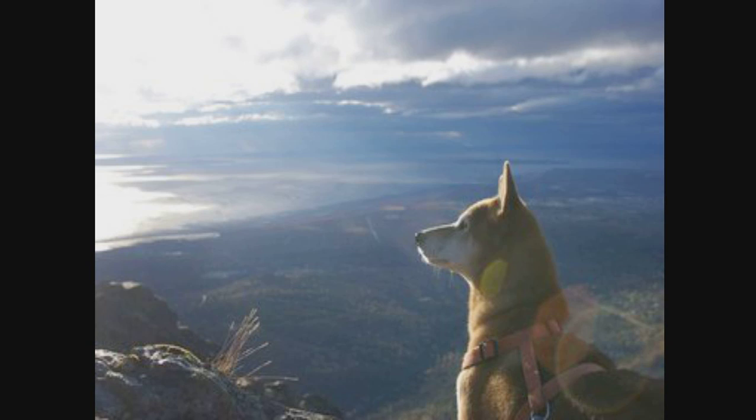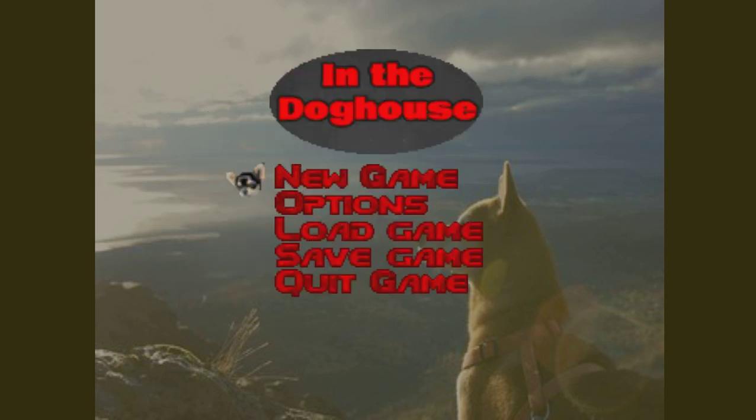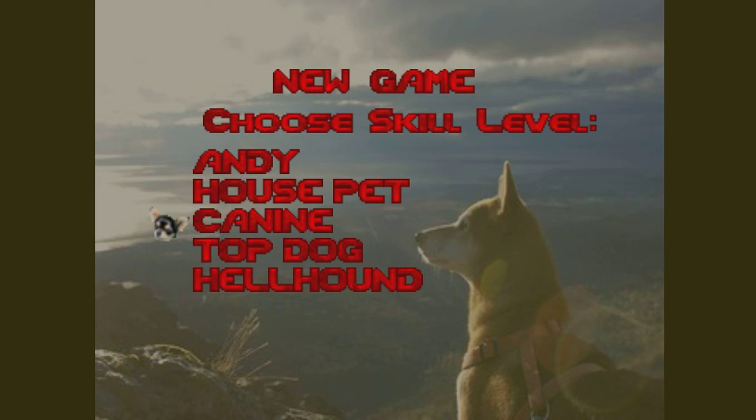Dog House by Archie550. I don't know how many maps are in this, but I'm asked to play 1, 2, and 4. This is a Plutonia wad — in the Dog House properly, I suppose. Top Dog is Ultraviolence.